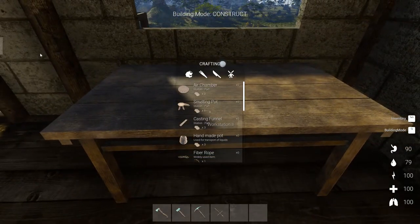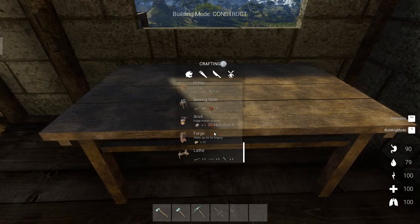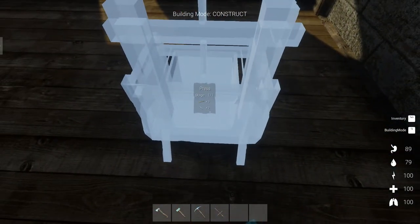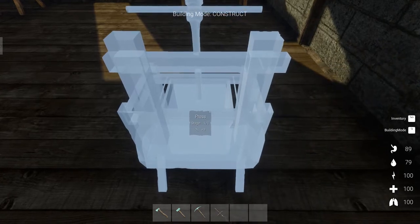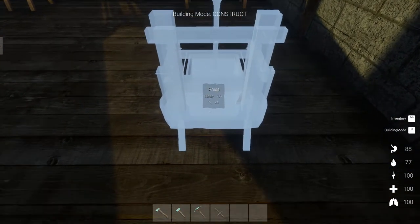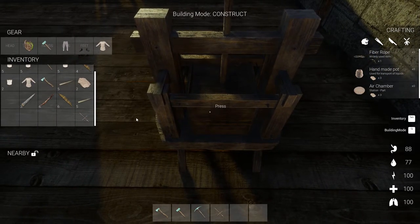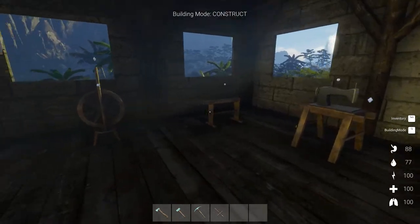Now the next thing is going to be the press — that's going to be to make paper so I can make a map. See if we can actually see how the map works. I'd like to get into doing some exploring soon. I know there is iron in the game, but I don't know where the iron is. Let's put the press over here. I gotta go make some more nails. I don't have any of the fibers anymore — the flax fibers. Maybe that's what goes in here, or the broken fibers, which again I don't actually have.